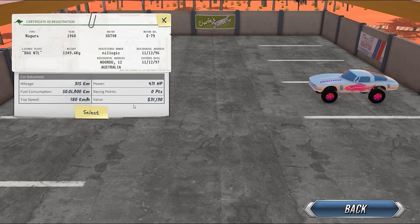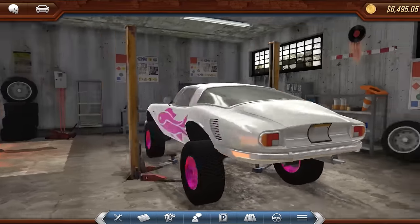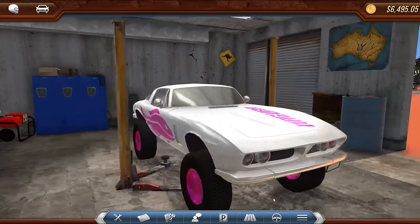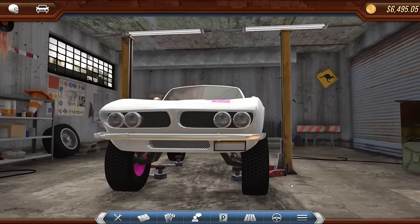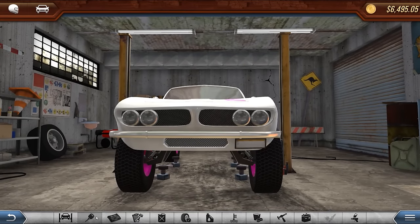471 horsepower. It'll go 180 kilometers an hour — that's pretty damn fast. So let's go ahead and select this one. Oh yes, look at this. Oh, beautiful. I love that a lot. That is very nice. It almost looks like an old Jag, just kind of lifted, put on some ginormous fucking tires. Okay, let's actually see if this thing needs any tune-ups here.